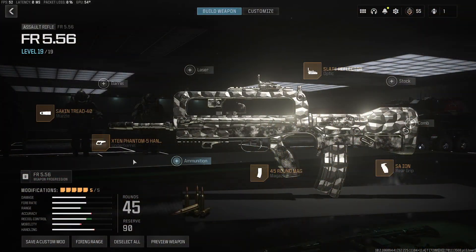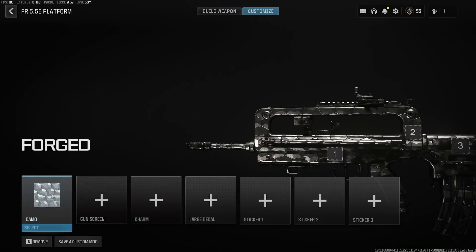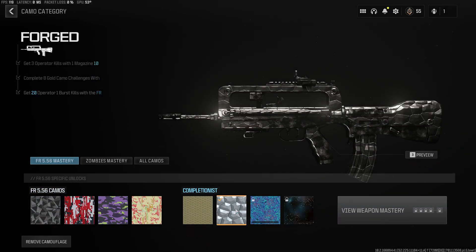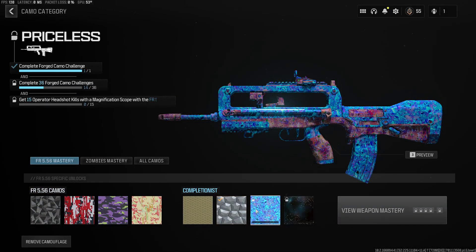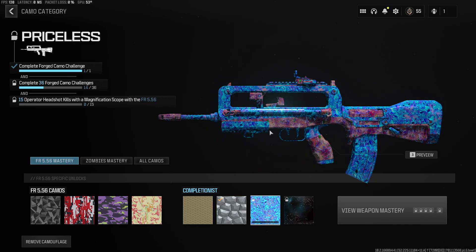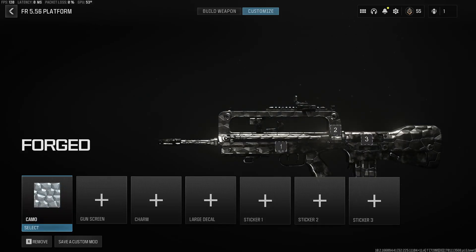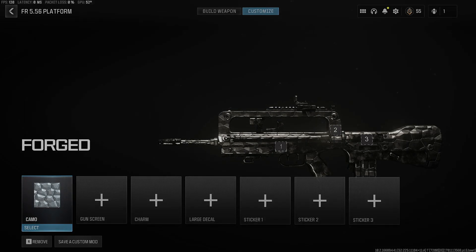So there we go — the FR-56, that was probably the easiest one honestly, just because Hardcore makes one-burst kills super easy. There we go, all of the ARs we now have done with Forged. We're now 14 out of 36 — we're getting up to that halfway mark. Looking forward to seeing how the SMGs go. Thanks for watching guys, appreciate it — leave a like and subscribe if you enjoy the video.